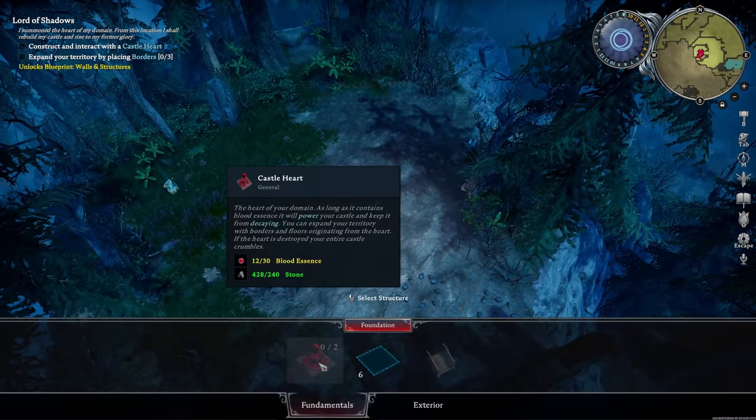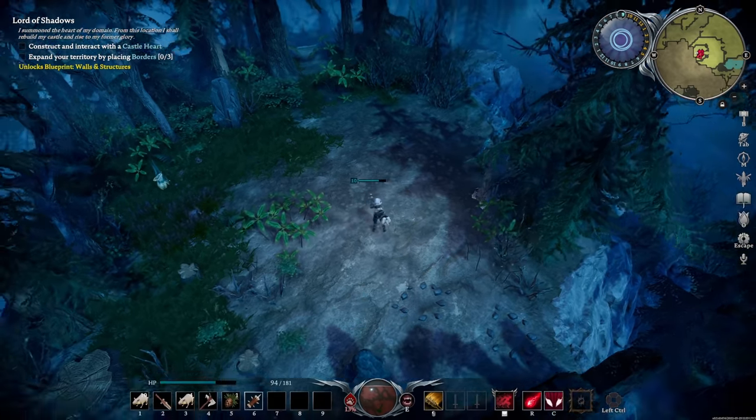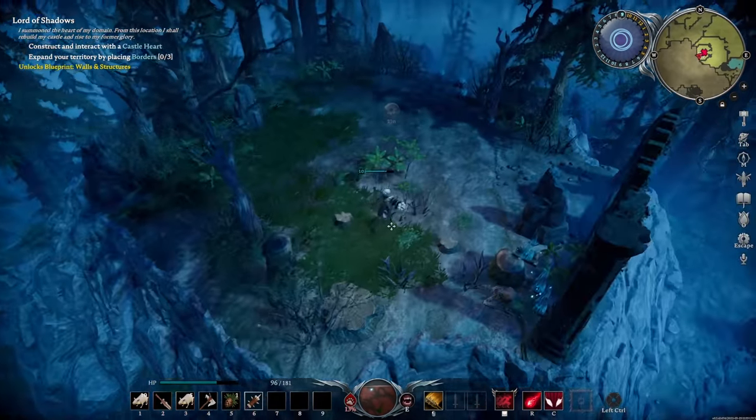If I press B here, you can see that I need a bit more blood essence, which means I need to kill some creatures. It's like a drop from them, basically. So let's go and take on this bear down here, I think.